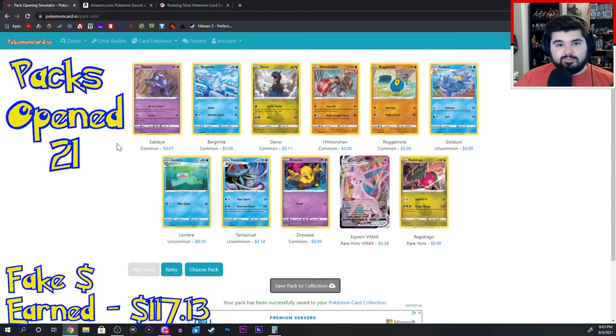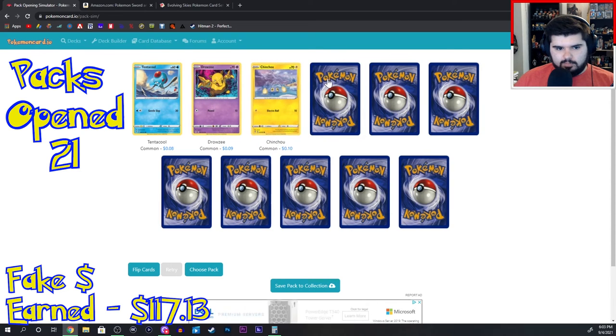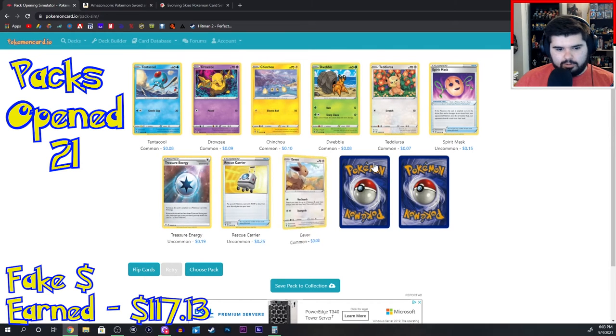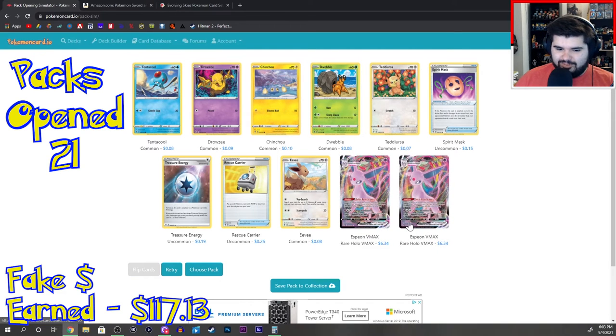I don't know if any of these cards are good — I have no idea what's good, what's not good. So I'm not going to be too excited unless it's like a golden one. Tentacool, Drowzee, Chinchoo, Dwebble, Tedesura, Spirit Mask, Treasure Energy, Rescue Carrier, Eevee. Espeon VMAX again. Espeon VMAX yet again.